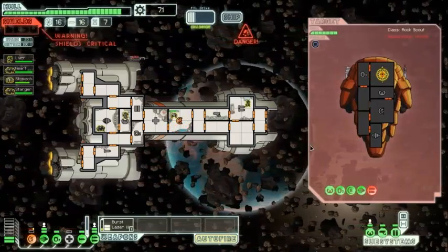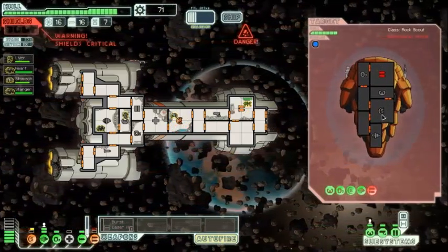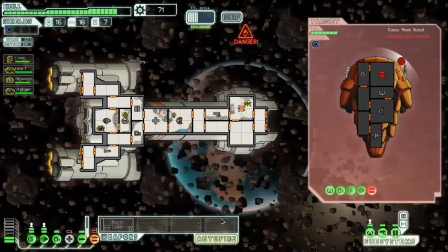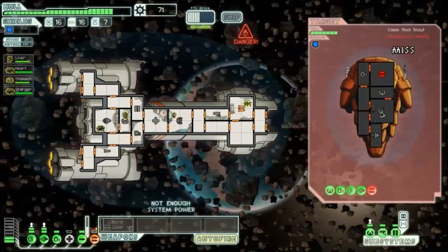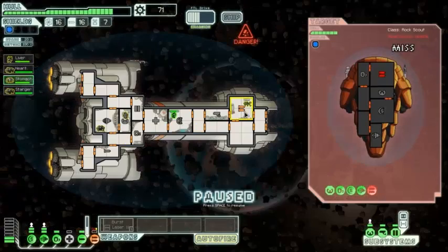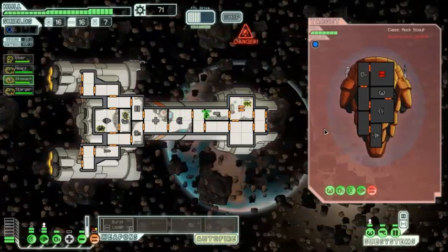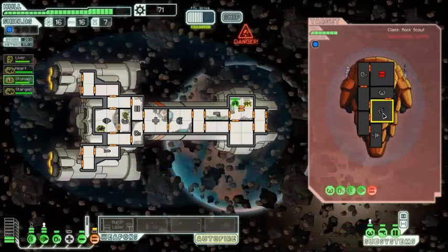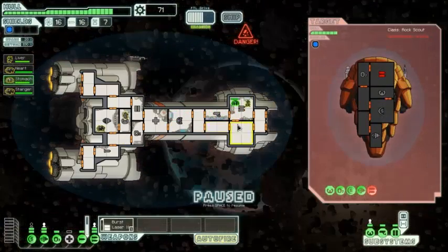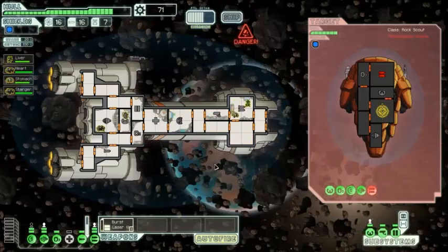Their shields are down — not good. Their weapons are down though. We've got to get the engy repairing the weapons because that mantis is going to take forever. Those are up — let's get firing on their shields and get Stomach back to the shields.